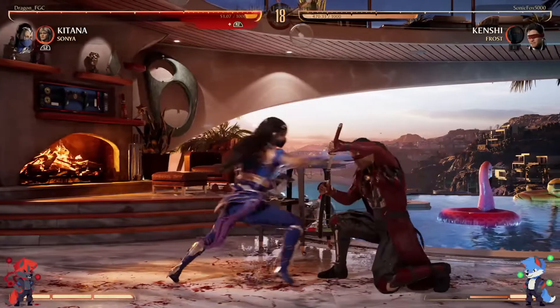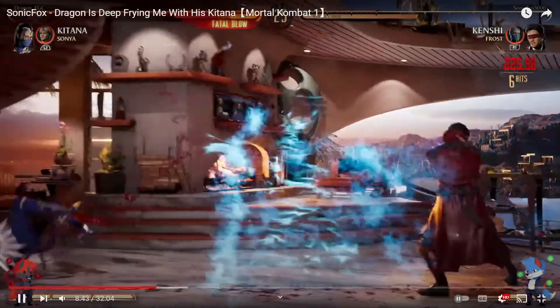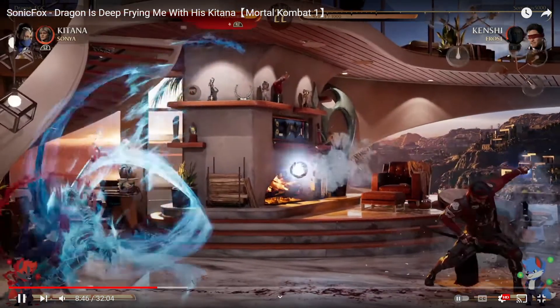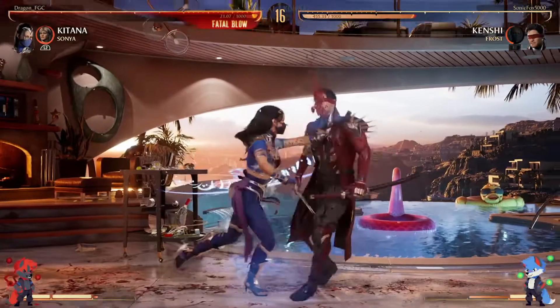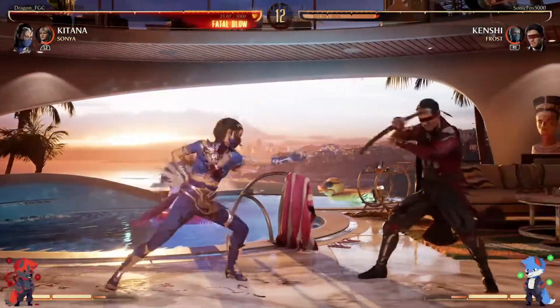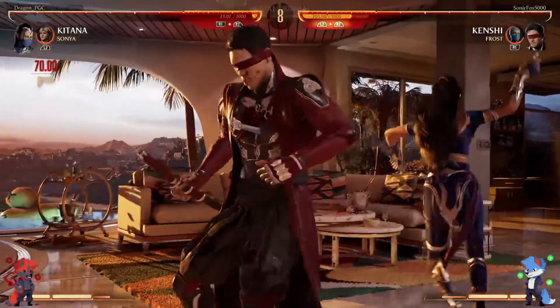Here's the thing — a good player like Ninja or Dragon is gonna see Frostbomb and they're gonna know. Frostbomb's not gonna reach where Katana is right now, it runs out. So Sonic realized that and just starts doing far overheads. Because obviously a really good player like Dragon or Ninja, they're gonna back off to where Frostbomb can't hurt them. But if you're Kenshi, you have a tool that can reach — the overhead slash. Nice throw by Dragon, trying to come back.